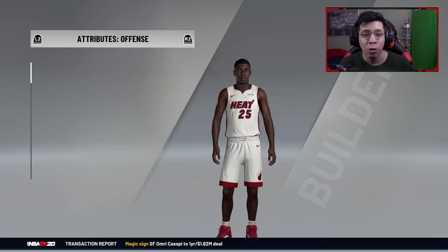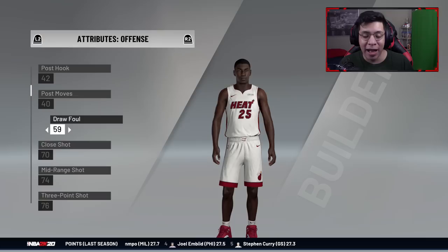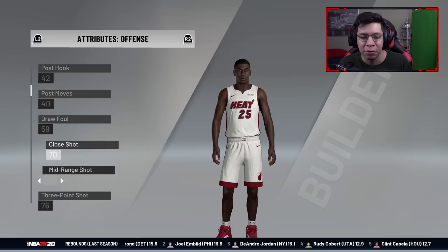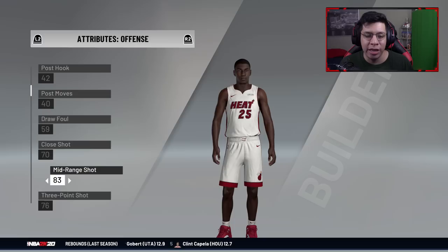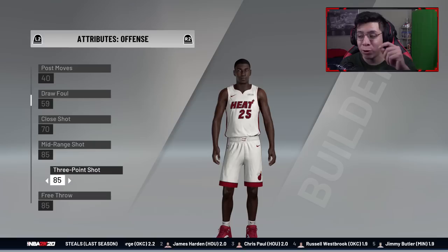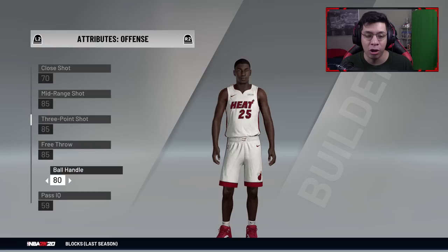Looking at his attributes, I'm going to improve his driving layup to around an 82. His draw foul isn't great — he's only getting about two free throws a game. His free throw shot is solid, so I'm moving his mid-range shot up to an 83 and his three-point shot up to an 83 as well. He's shooting 50% from the field and 48% from three on about 6.2 attempts.